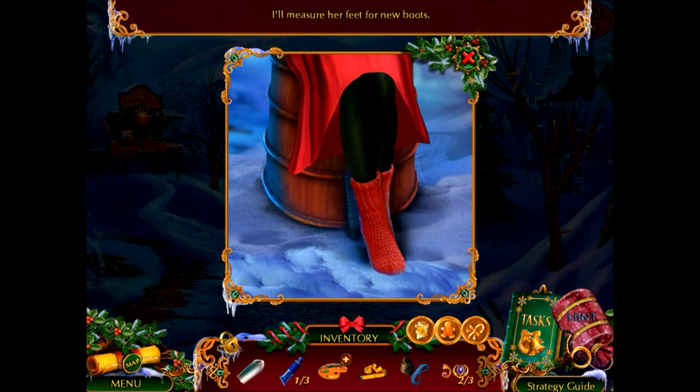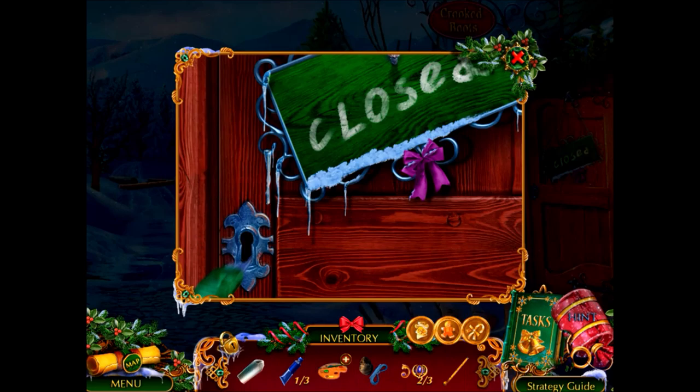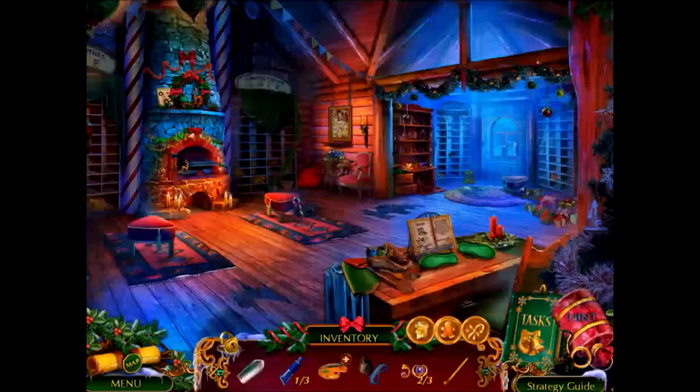The hint says I go to Jill. Oh, I need to measure her feet — and she's giggling. It's kind of cute, but measuring her feet gives me a lock pick? I needed a lock pick, but I don't see why measuring feet gives me one. That seemed kind of silly.